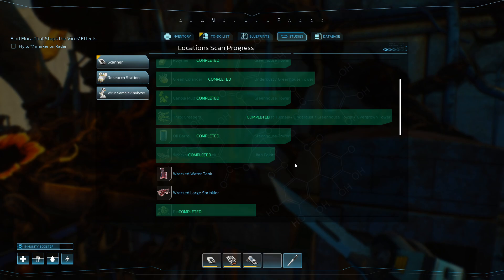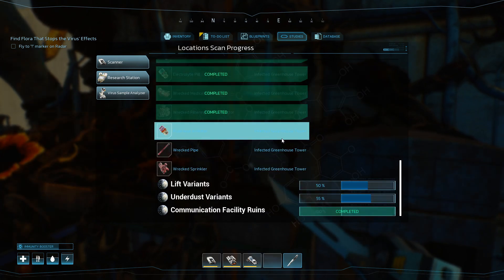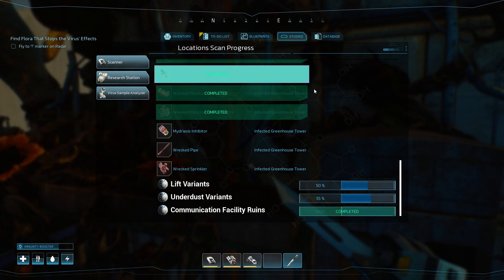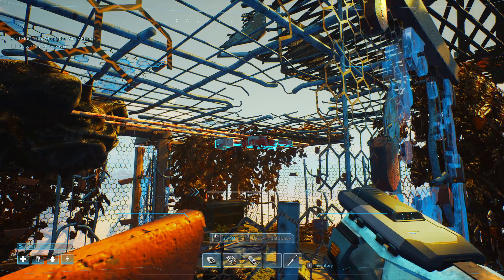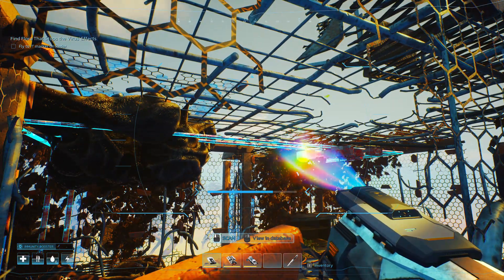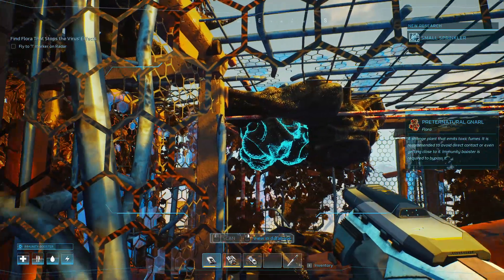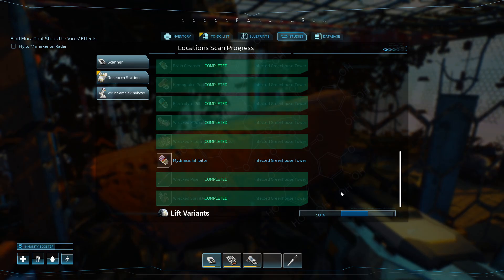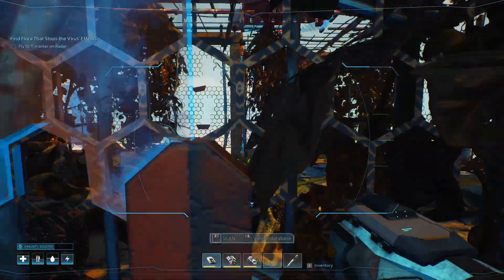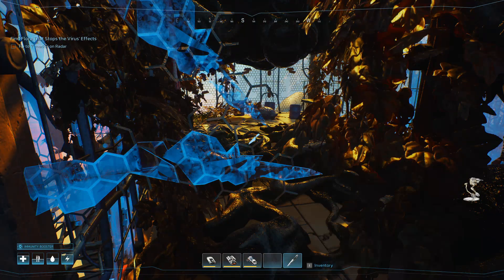Let's see, there were some garden items: wrecked water tank, large sprinkler. We can find some wrecked pipes, wrecked sprinklers. Let's see what we can scan. You see that over there? I think these are the pipes that we're looking for. And that must be the sprinkler system. What else were we looking for? The Maidreus Incubator — think that's in this room as well? How did we get in here, though? There we go, found the entrance.